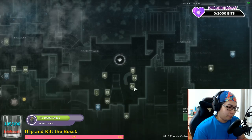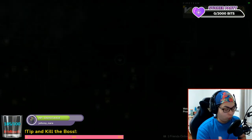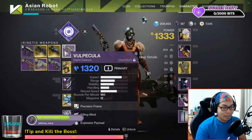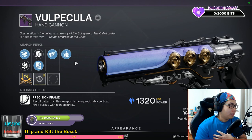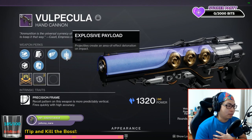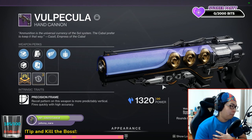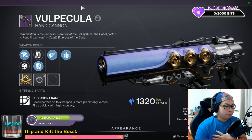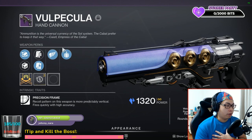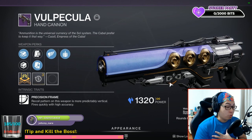Since it's nice and quiet, I'll give you some background. A god roll is basically a type of perk on a legendary weapon — let's say the Vulpa Cooler — that gives it the best abilities that will work well for its weapon type. For the Vulpa Cooler, there are certain perks you can roll in the first, second, third, and fourth chamber that give it the best stat package possible.